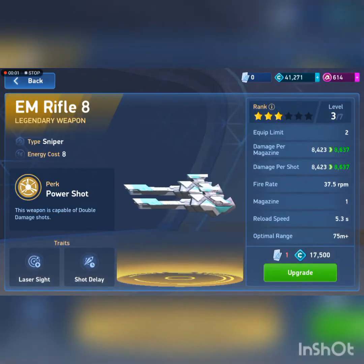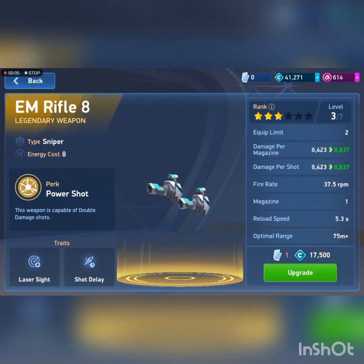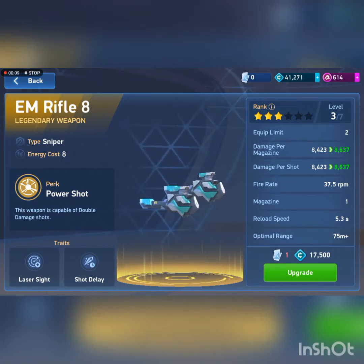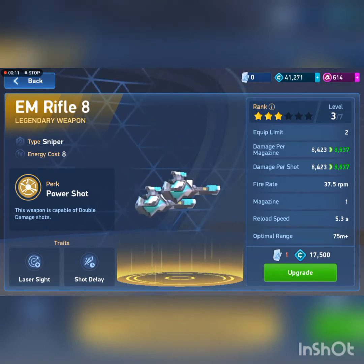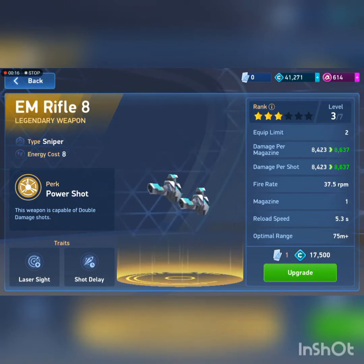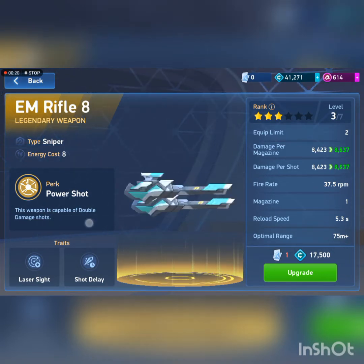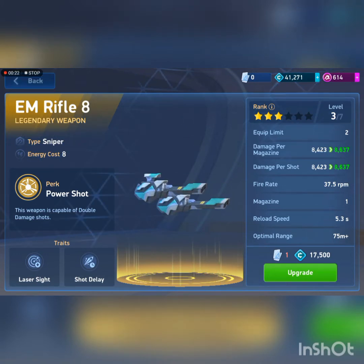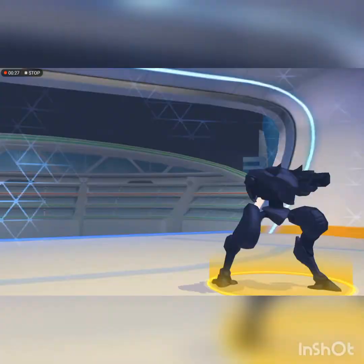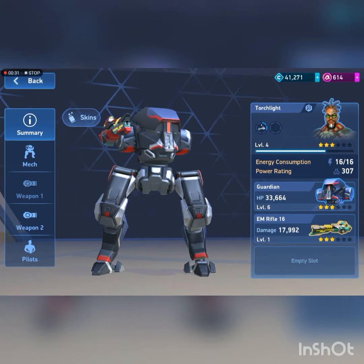Hello everyone, happy to be back. Today we're going to be talking about something different — we're going to be talking about weapons, specifically VM rifles. I got the EM Rifle 8 and EM Rifle 16 — 16 divided by 2 equals 8, so we're talking about these specific weapons. We're going to start with the weaker one, the 8, and we're equipping it on Guardian, because Guardian is best on all VM rifles.